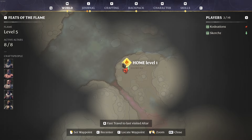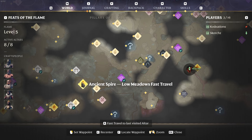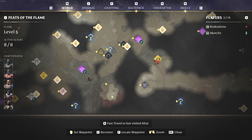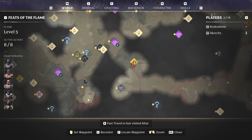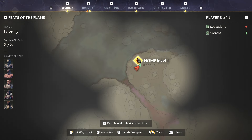Now for the exact location of where this farming method takes place — right here. If we zoom back out and head over to the Ancient Spire of the Low Meadows fast travel point, from the Ancient Spire if you go directly east you'll see a big giant patch of shroud, and just on the other side of the shroud right on the corner of this cliff's edge, this is where you're going to find and want to place your altar.